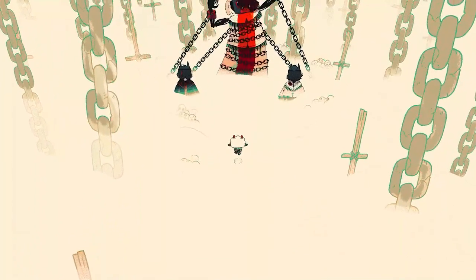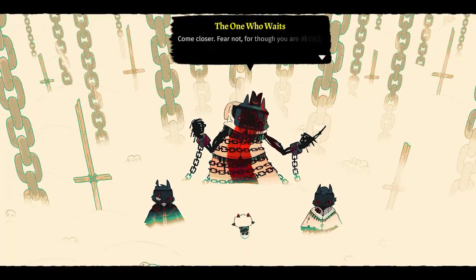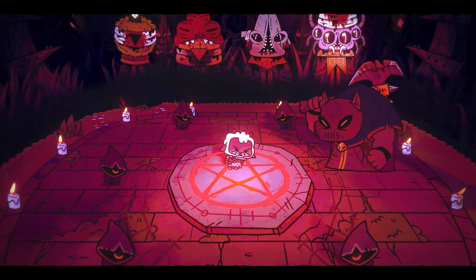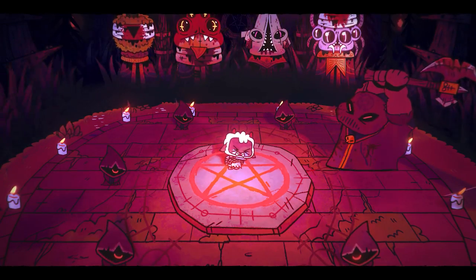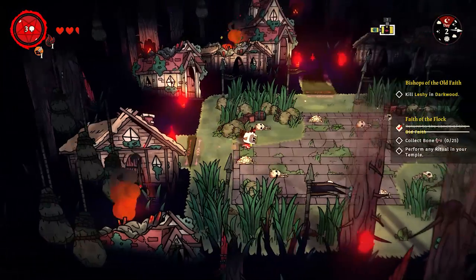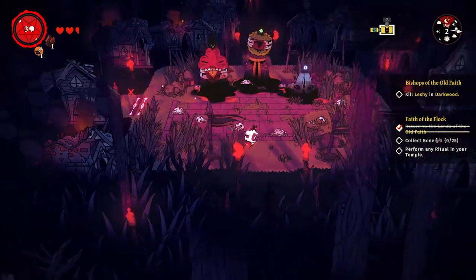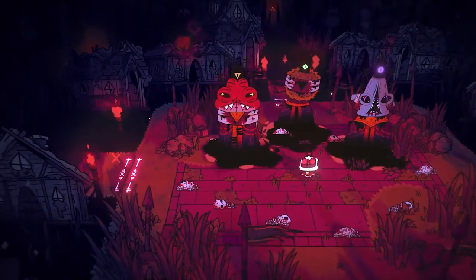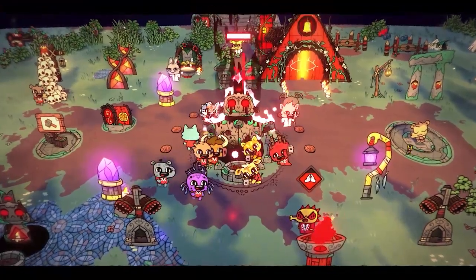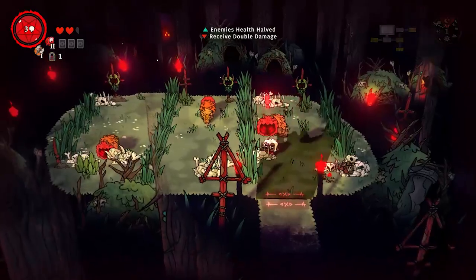The game's premise is surprisingly deeper than that. It all starts with the chain-bound supreme deity called The One Who Waits. This dude with a song-title name once saved you from death by resurrecting you back to life. And since there's no such thing as a free lunch even in the world of the occult, he wants you to return the favor by freeing him from his tormentors and gathering followers to start a new cult in his name.